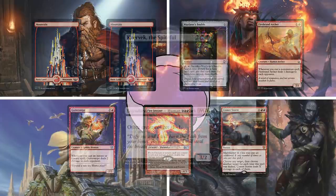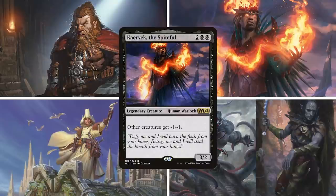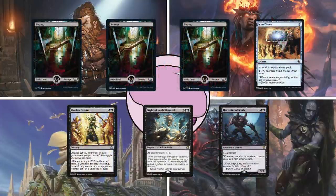Next up is Shelby on Karabek, The Spiteful. This mono-black deck is focused around putting opponents' creatures down to zero toughness to trigger different effects when they die. He keeps three Swamps, Mind Stone, Golden Demise, Knight of Souls Betrayal, and Harvester of Souls.